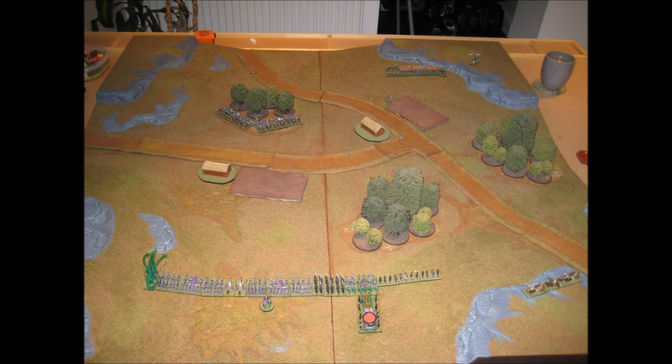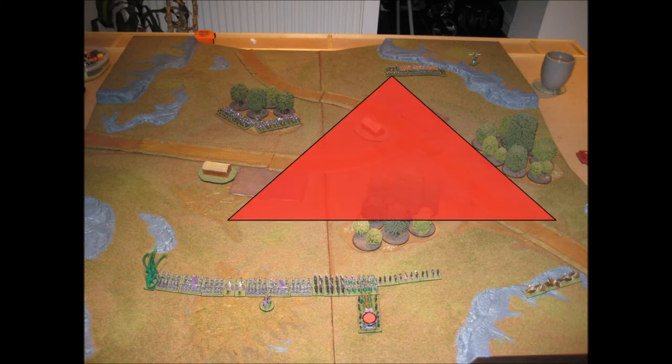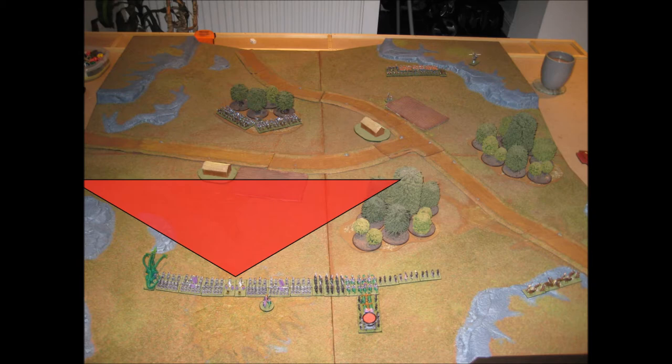In the example shown here, the dwarf artillery is to the top right of the picture and the dark elf artillery is bottom left. The dwarf cannon can cover the marked area of the board, forcing the dark elf player to avoid this threat. Likewise, the dark elf bolt throwers can cover this area of the board, preventing the dwarves from entering it without risk.